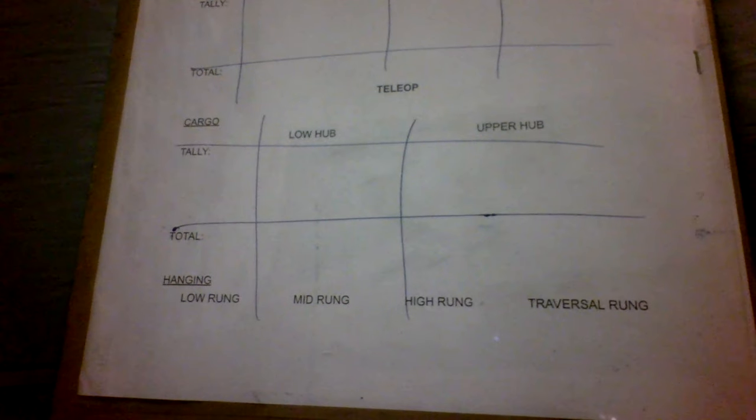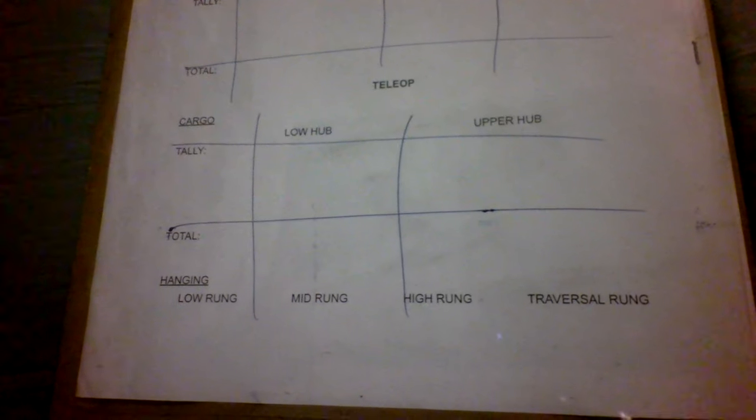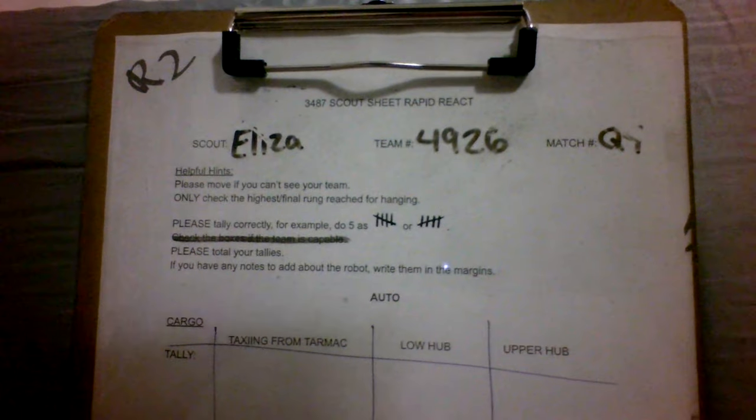Now that we've looked at the scouting sheet, we're going to practice scouting a match. Since we're only going to be scouting about 45 seconds of tele-op, that's all I'll be showing, but the preliminary information up here has already been filled out. I have the correct clipboard, my name, team number, and match number are all written down. So let's get started.